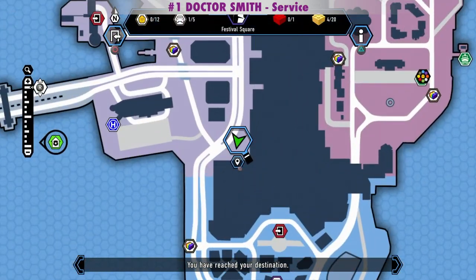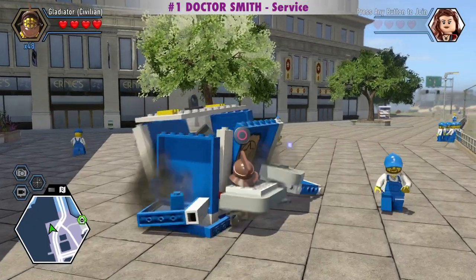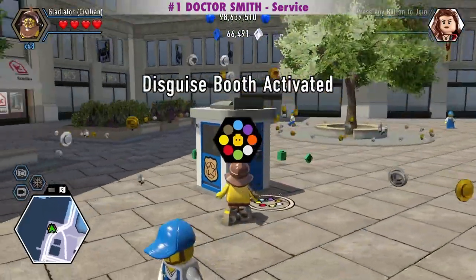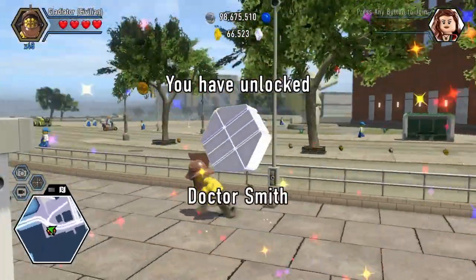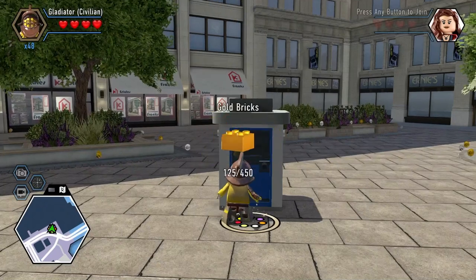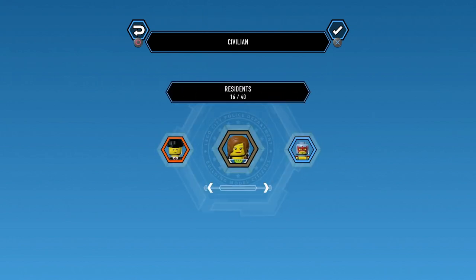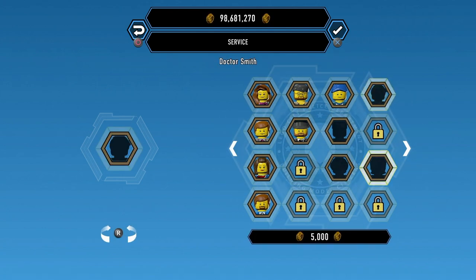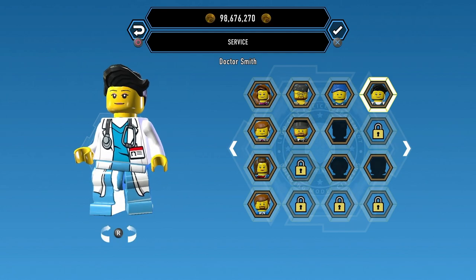We get the Dr. Smith character token after we build the Disguise booth in Festival Square. The timestamps of all the characters and the color swappers are in the description of this video if you want to skip right to them. Thanks to Ricky Dalpy, YouTube channel Alright, and Fahad for requesting this. Dr. Smith is in the Service category and costs 5,000 studs.